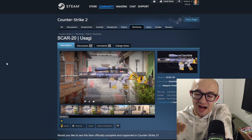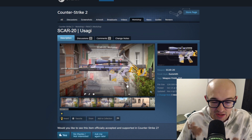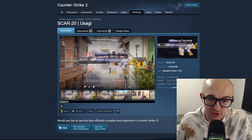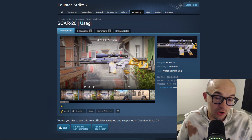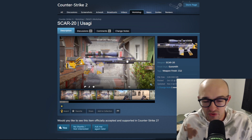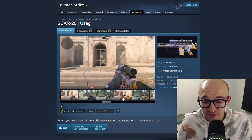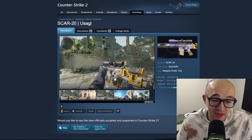Next up we have the SCAR-20 'Usagi.' This is a soft purple color on the SCAR-20. I'm definitely an auto enjoyer so I don't mind getting some cool skins for guns that haven't got much love, but I also don't want to waste banger skins on guns nobody's going to use that will end up being valueless. I think the purple color is kind of cool but the yellow and orange on the back is maybe not as cool. In the right light this skin can look okay, but it's just fine overall.